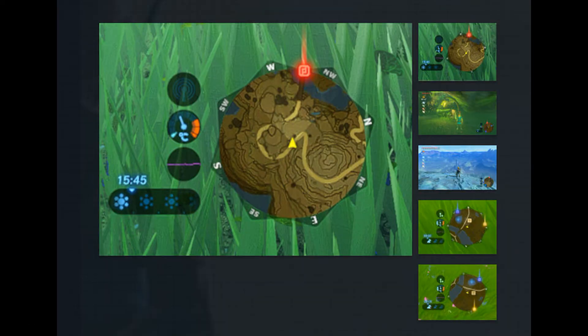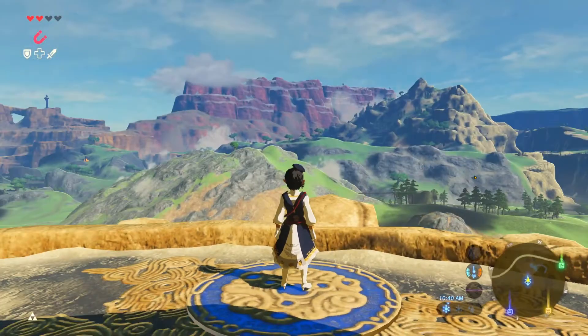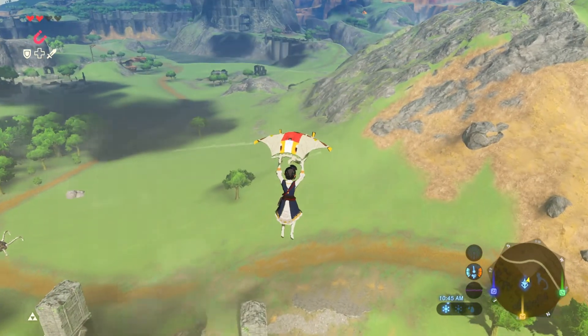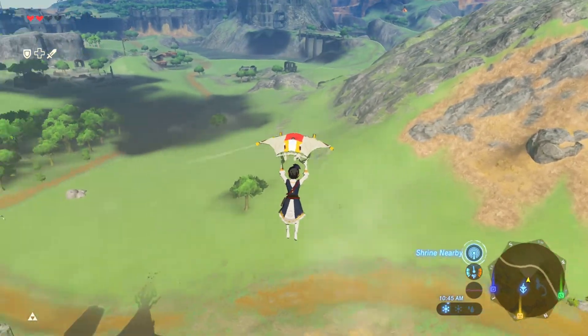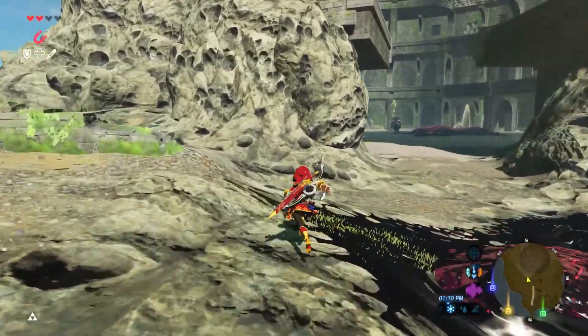So the next two mods on the list are gonna be the Compass and Dual Mini Bosses. You're gonna be having a pretty cool compass as your mini map — not really much of a change, but at least you'll have some attention to detail with it.